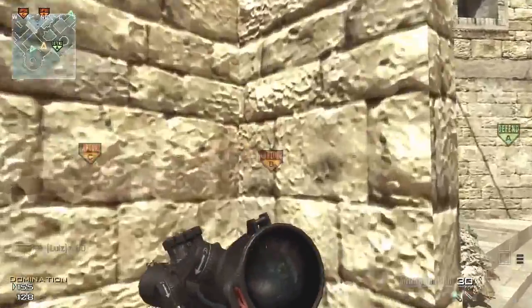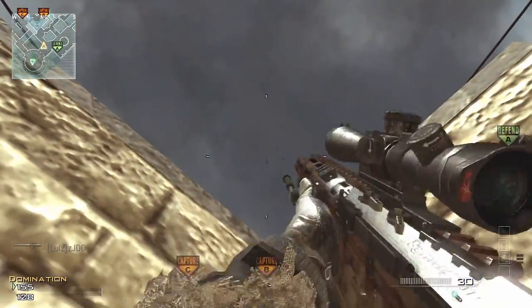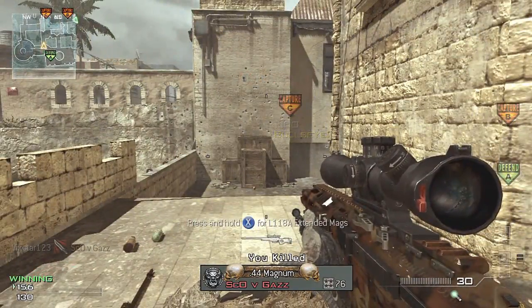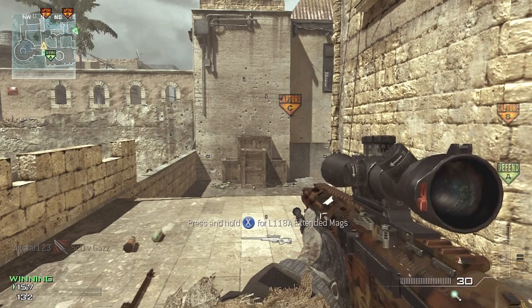So like you've seen there, those are the spots for both A spots and the first B spot. This is the second B spot, which is really convenient if you've spawned at either of the side flags, A or C.